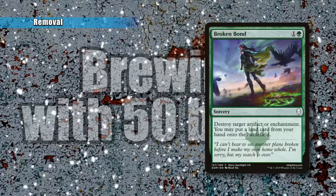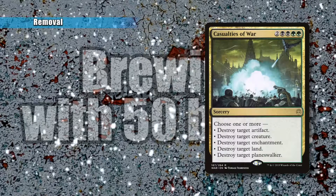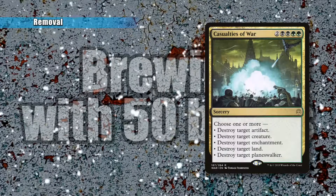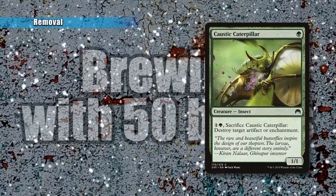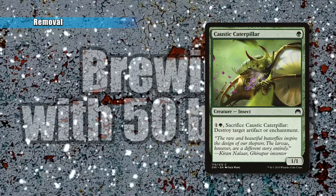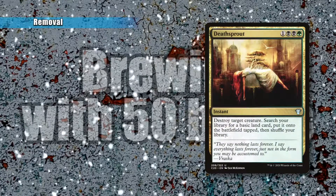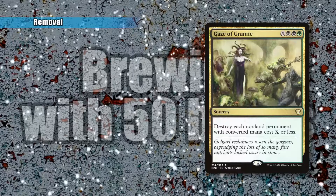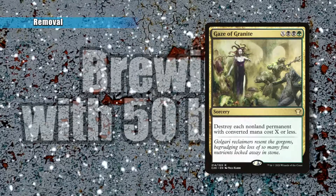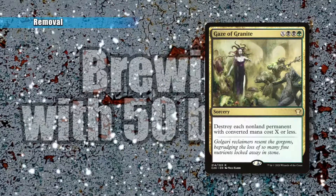Casualties of War is an amazing card in this deck, considering it lets you destroy up to five permanents and give Sarolf five plus one, plus one counters — giving him enough to wipe the board if he needs to, for five mana. Kossa Caterpillar is a one-drop that lets you destroy a target artifact or enchantment by sacrificing the caterpillar — really good, especially as a modal DFC card. Deathsprout is a fun destroy-target-creature card that also lets you put a basic land onto the battlefield tapped. Gaze of Granite is another board wipe — it destroys each non-land permanent with converted mana cost X or less, similar to Sarolf's ability. If Sarolf is already on the field this might be iffy, but if he's not, you can go ahead and wipe everything.